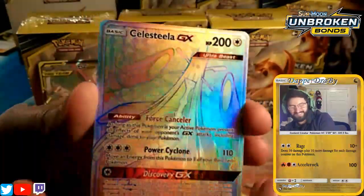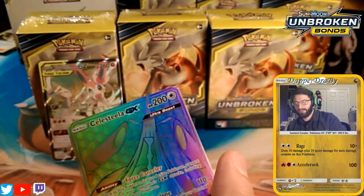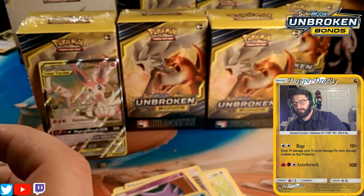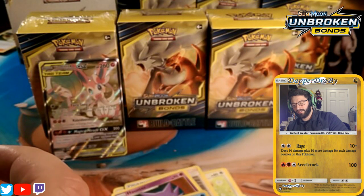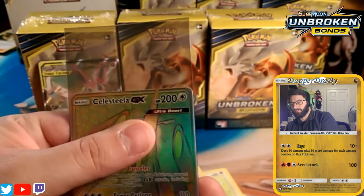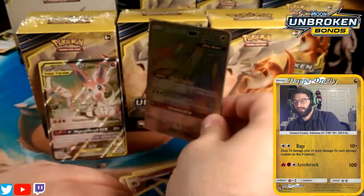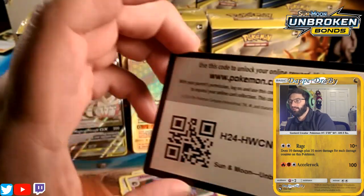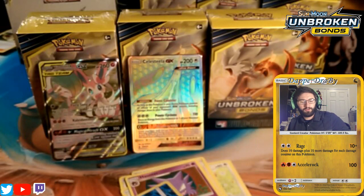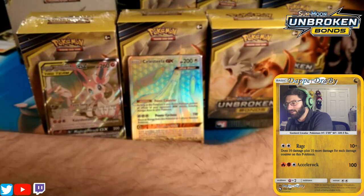The rare in the pack is a Rainbow Rare Celesteela GX — that is hilarious. This is our second Rainbow Rare Celesteela; the first one we got with our first pre-release. That's two Celesteelas total saying 'hey, I like you.' I'll give away both codes since we got two great pulls. With that, we're going to go ahead and bust open our build-and-battle kits, because wow, this has already started off wonderfully.